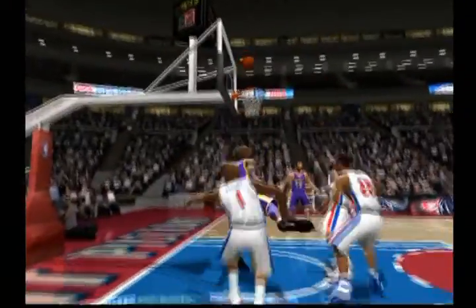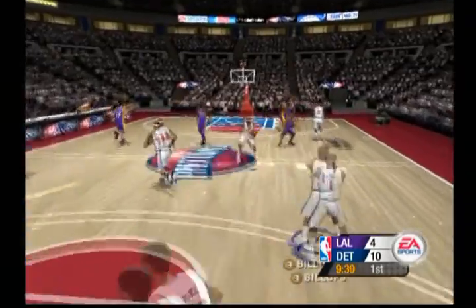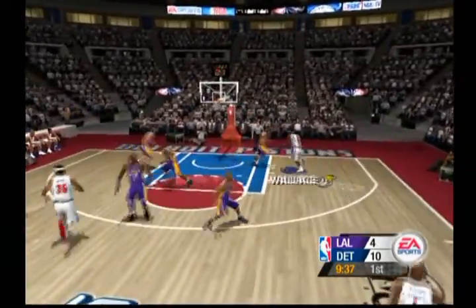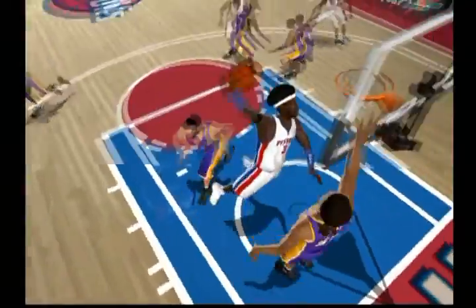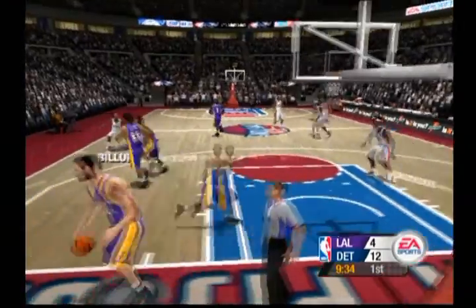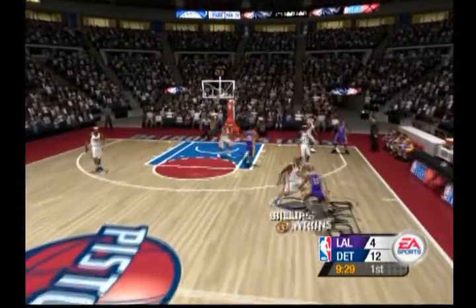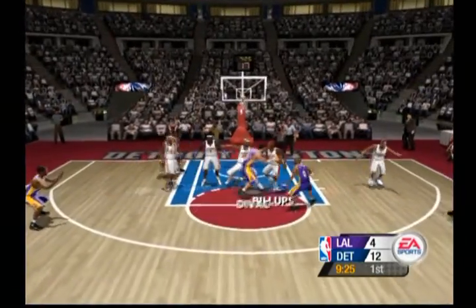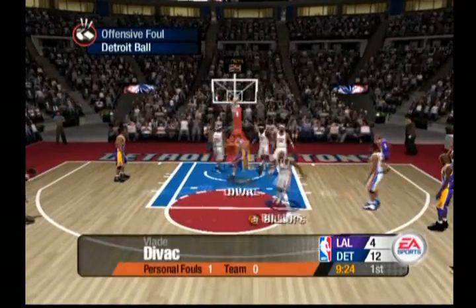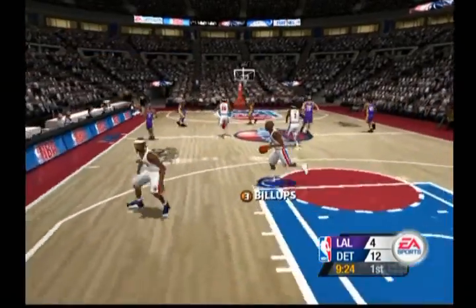Odom from in close hits the finger roll. L.A. is making too many mistakes on defense — no one rotated on that play to cut off the penetration. He charges — offensive foul number two.